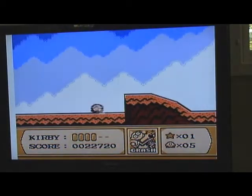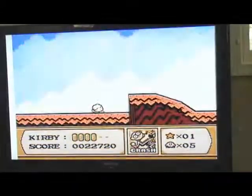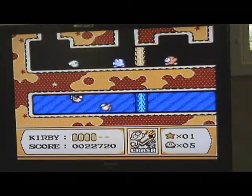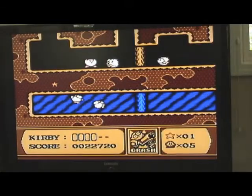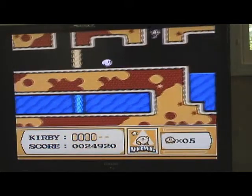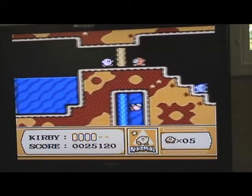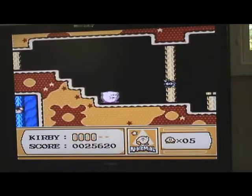We got the Crash ability. Crash: this power will defeat all enemies on the screen, but you can only use it once. Yeah, super powerful, only works once. See? All the enemies on the screen — Kirby has a spaz attack and they all die. There's another enemy you can get that from, but I'll show you that later when they come.